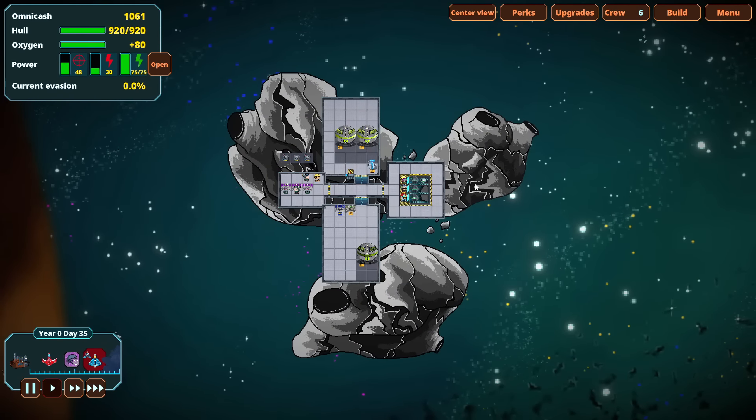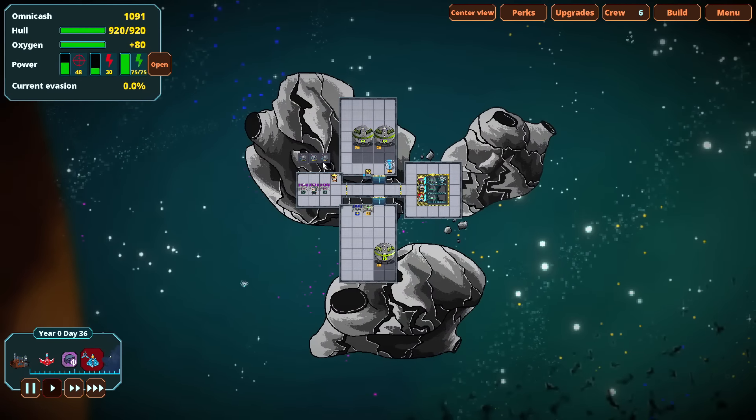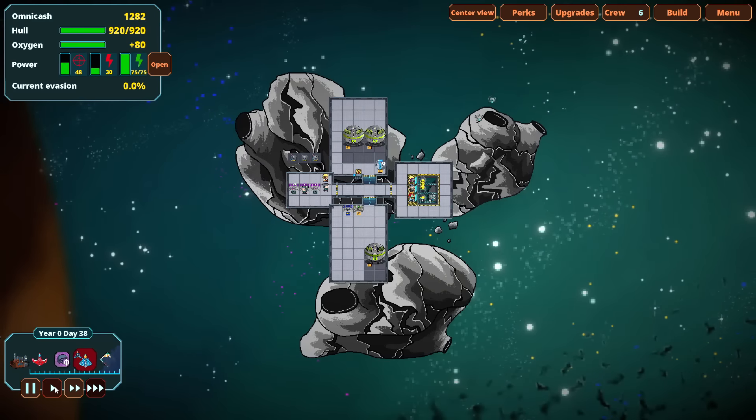Every time you play the game, the asteroid your ship is attached to is a different color — pink, green, gray — which I think is a cool thematic touch. It makes each run feel a little bit different from the previous ones. We've got a boss fight coming up that I'm actively terrified of. I don't think it's going to work out for me — they've got two gunnery stations and they are firing lasers.